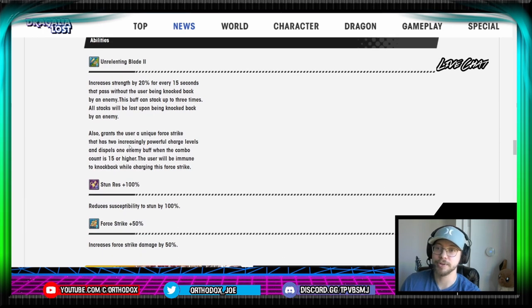Moving on to her abilities — Unrelenting Blade 2: increases strength by 20% for every 15 seconds that pass without the user being knocked back by an enemy. This buff can stack. So this is basically Kirstie's ability — increasing strength by 20% for 15 seconds, basically three times. So in a 45-second window, if you've not been knocked back, you can get 60% strength from this ability. Pretty nice.